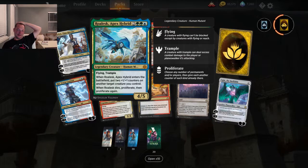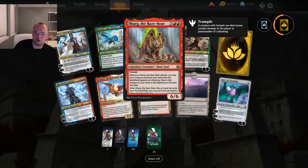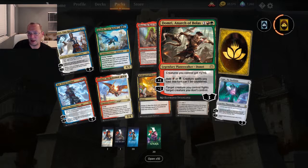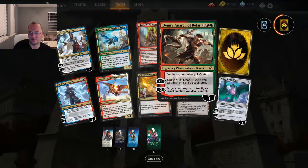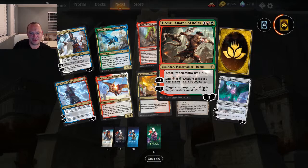Look at the mythic — Ilharg the Raze-Boar. Whenever it attacks, you may put a creature card from your hand onto the battlefield tapped and attacking. Return that creature to your hand at the beginning of the end step. When it dies, you may put it third from the top. And Domri, Anarch of Bolas — looks like Nicol Bolas's head. Creature spells you control have one additional attack, add one green or red mana, creature spells you cast this turn can't be countered. Target creature you control fights target creature you don't control.